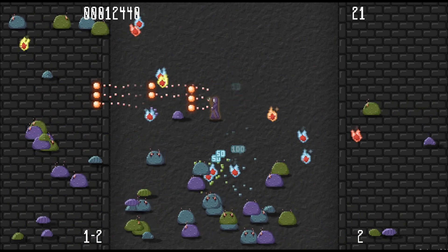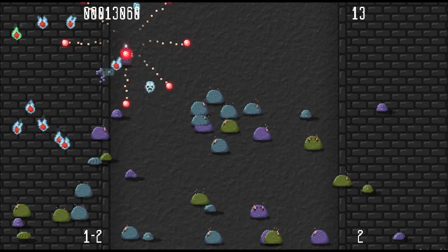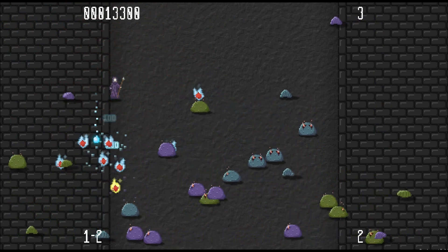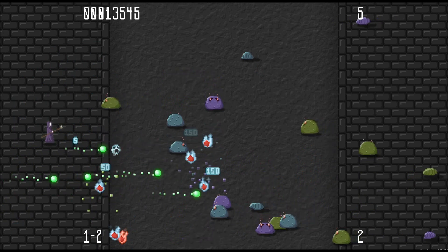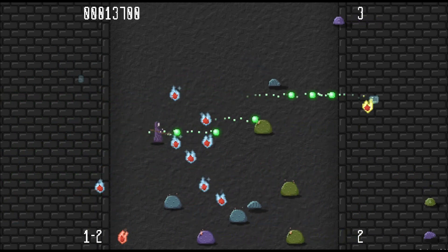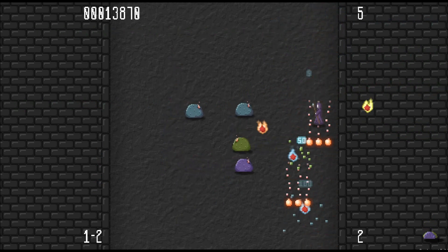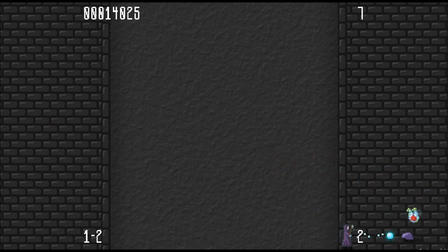At the moment there doesn't seem to be a massive variety in enemies aside from their aesthetics. These are bigger phlegm dudes but they still take one hit. Like everything in this game seems to take one hit — they'll probably change that later. Because if all the enemies take one hit, it would be quite an underwhelming game regardless of how they move.